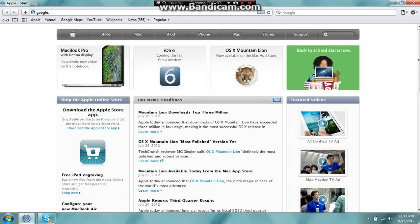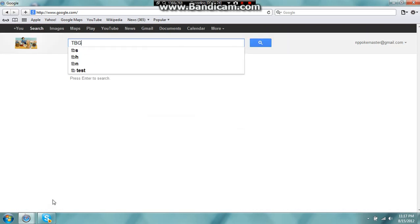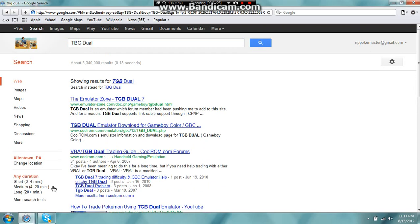First, go to Google. Now, these are the emulators I use. There will be an annotation in the top right corner at the end of the video to show you where I get my ROMs from. Type in TGB Dual. This is a great emulator if you want to play Game Boy Color Pokemon games, such as Red, Yellow, Blue, Gold, Crystal, and Silver. It will allow you to trade between the two.